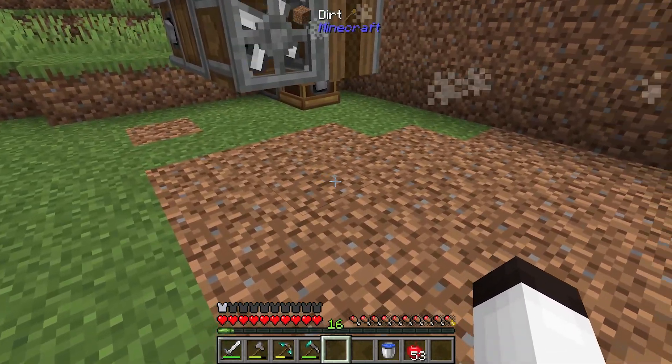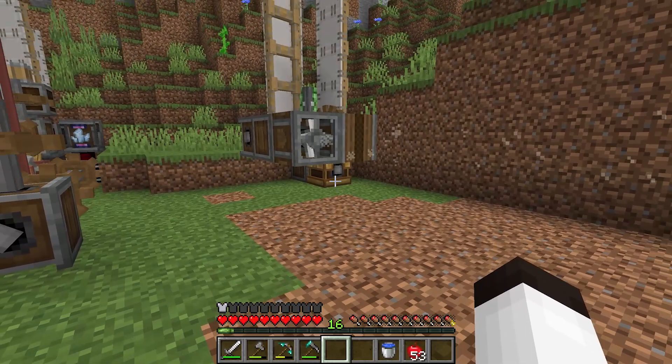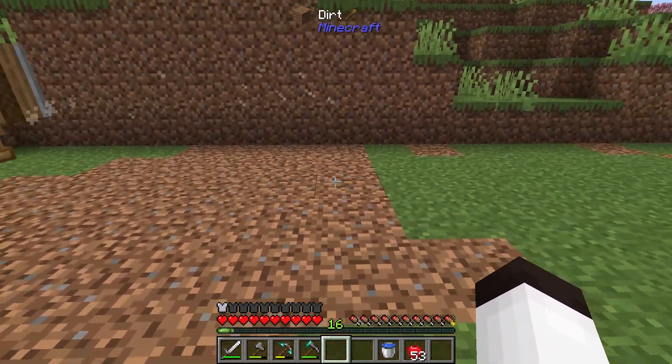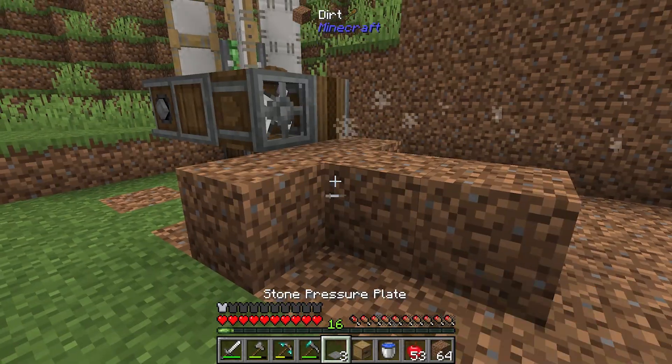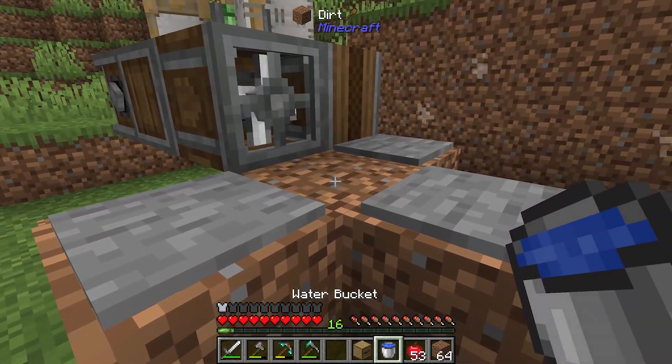I'm going to put water on top of a piece of dirt to create the washing area. I've set up pressure plates here and I'll put the water on top of this dirt block — now it's going to be washing. The washing station is ready.